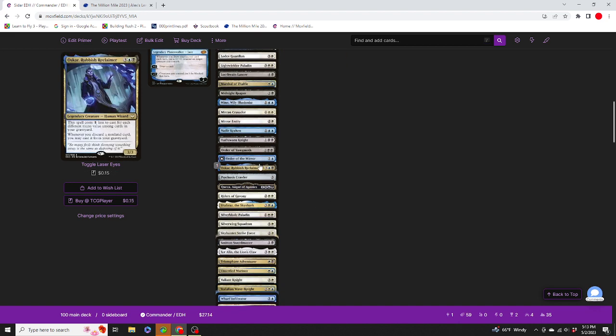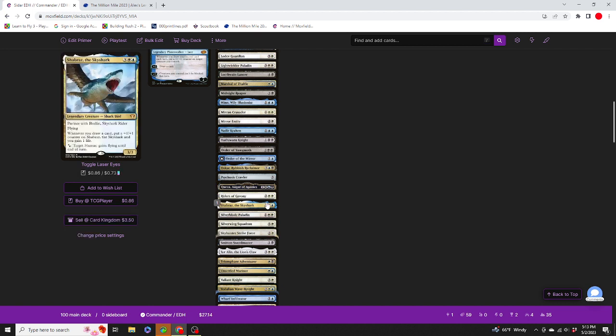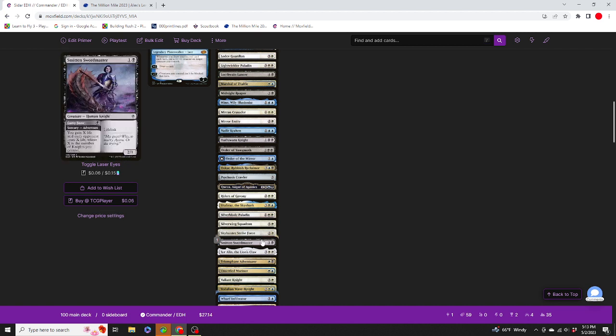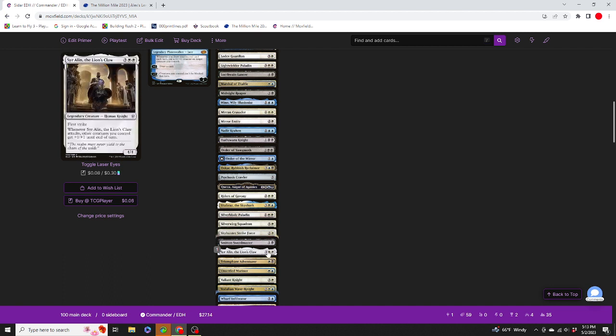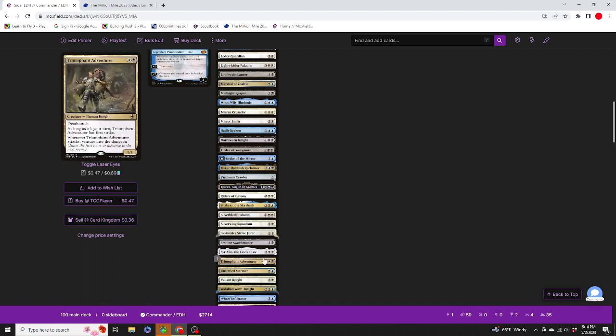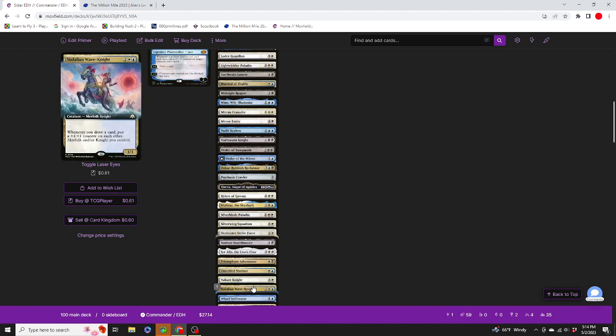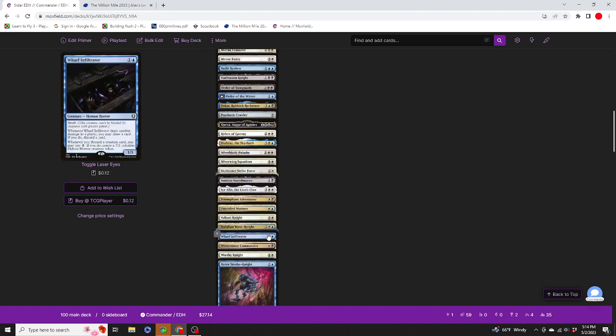Mirror Ennedi, Nadir Kraken, Osworn Knight, Order of Yawgmoth, Order of the Mirror, Haskar, Rubbish Reclaimer, Psychosis Crawler, Quezza Augur of Agonies, Riders of Gavni, Shabraz the Sky Shark, Silver Blade Paladin, Silver Wing Squadron, Skyhunter Strikeforce, Smitten Swordmaster, Sir Arlin, Sir Alan the Lion's Claw, Triumphant Adventurer, Unsettled Mariner, Valiant Knight, Valdalian Wave Knight, Wharf Infiltrator, Wintermoor Commander, Worthy Knight, Xerix Strobe Knight.